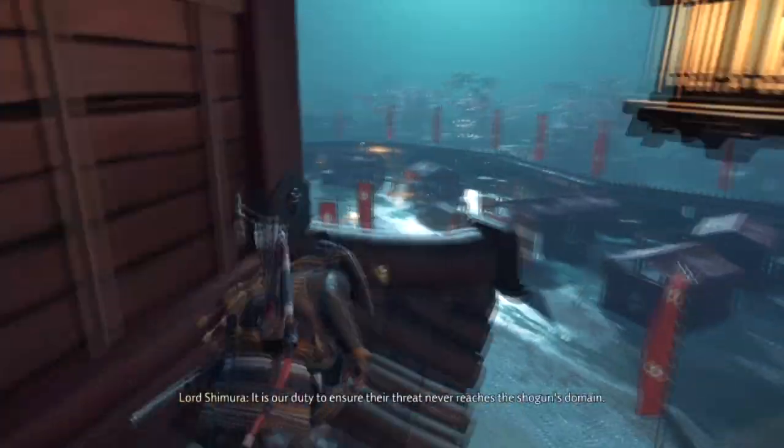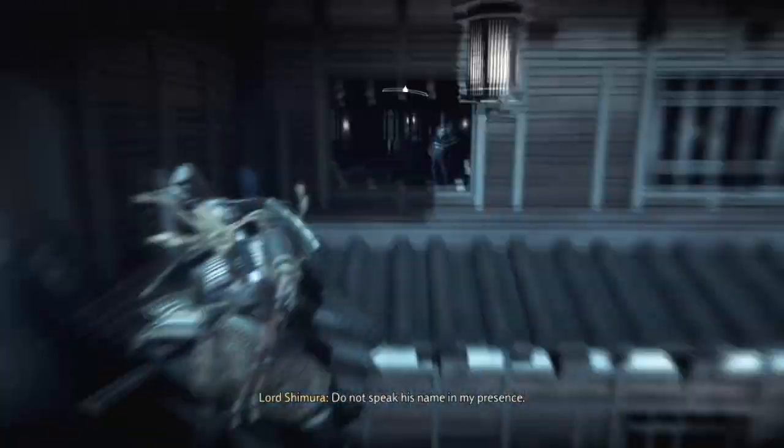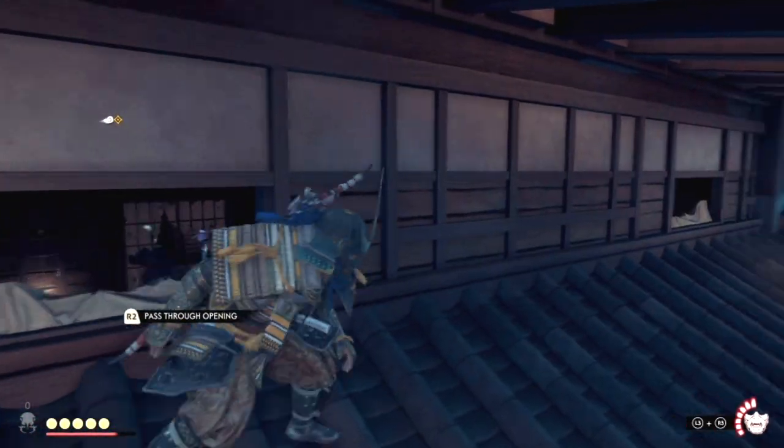Go up the ladder to the left and out of the window. Follow the roof around and climb back into the castle when you find another broken window and climb the ladder. Go through the door and also the door on the other side of the room. Climb back out of the castle and follow the roof around and climb the ladder.